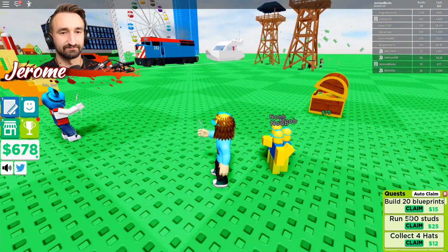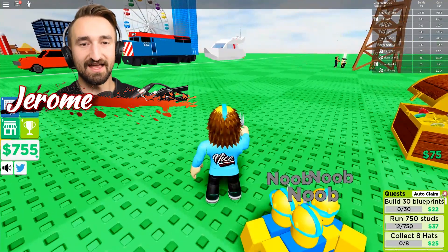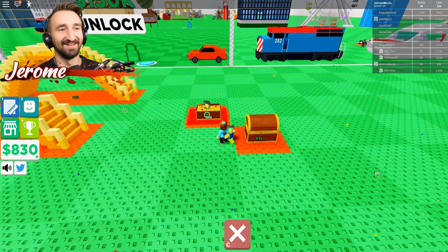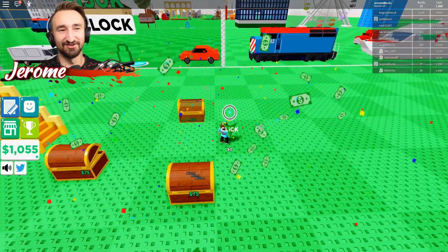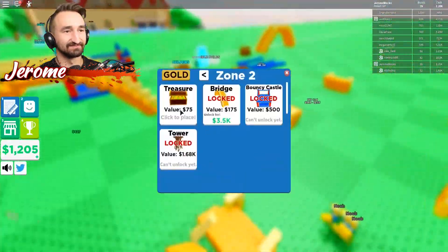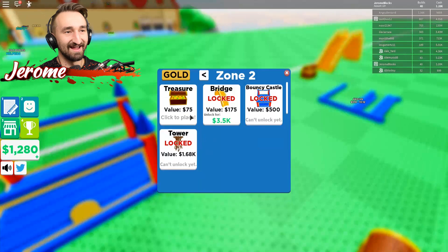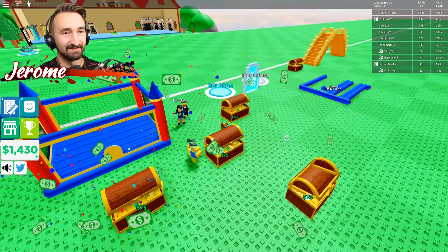Which Pirates of the Caribbean character do you think you would be? I'd be that guy that's in jail trying to get the dog to give him the keys. What about you, Matt? I don't know who I'd be, really. I think I'd like to be one of those people with, like, a fish face — you know, from Davy Jones' ship where everyone was like octopus and stuff. Wait, you mean Davy Jones' ship? Yeah, I'd like to be on his crew, it'd be kind of fun.